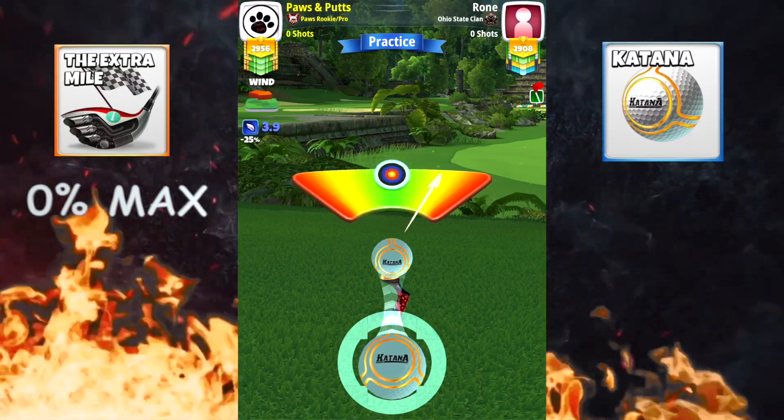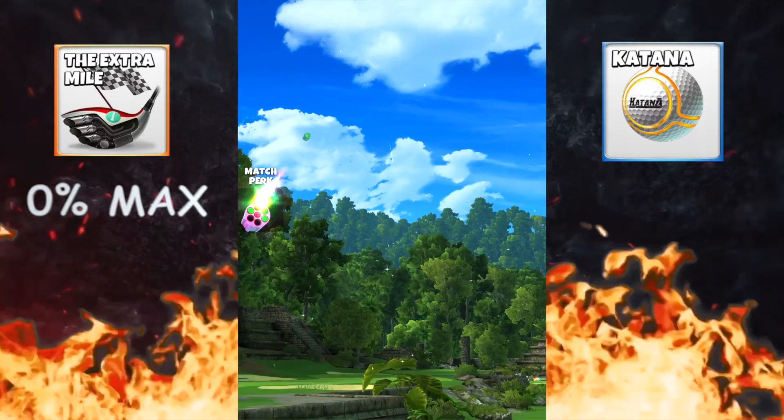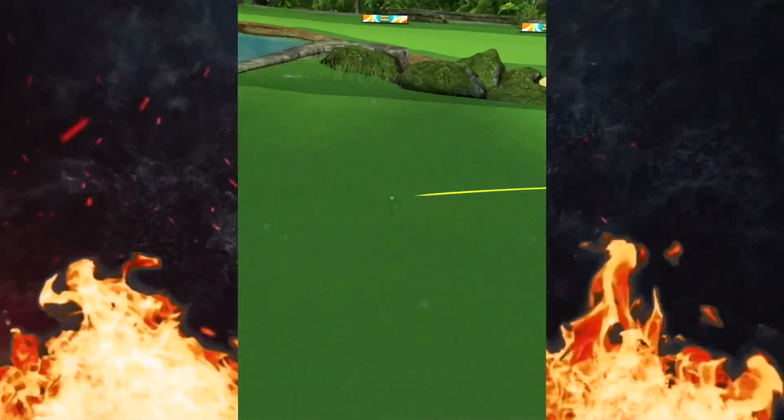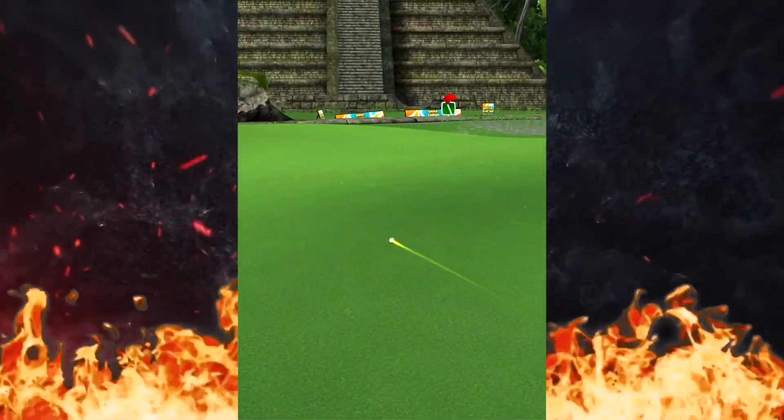Hit it straight — perfect shot just like that. It should come up right around 350 to 355, which is what we're looking for because we are going to do a thorn backdoor shot.